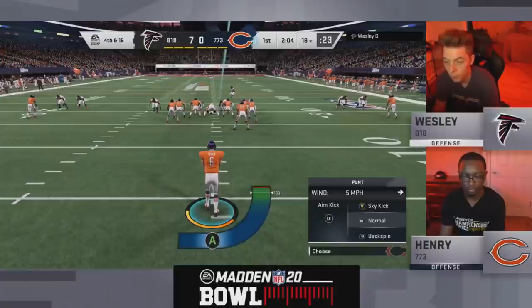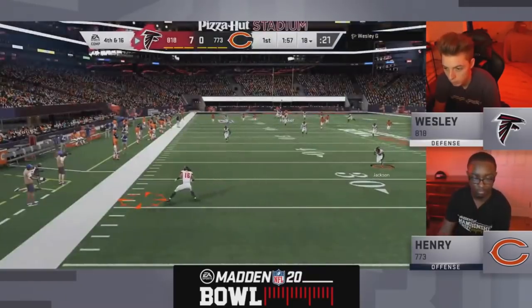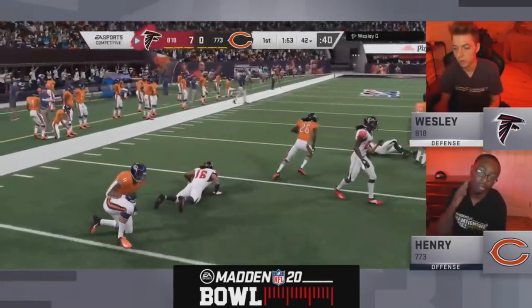Good coverage by Wesley. The drag by the tight end looked like it was about to get open, but in Madden that pull takes a little bit to come out and his defense got home. He forces a punt on Henry's first drive. Wesley's got to be feeling pretty good.